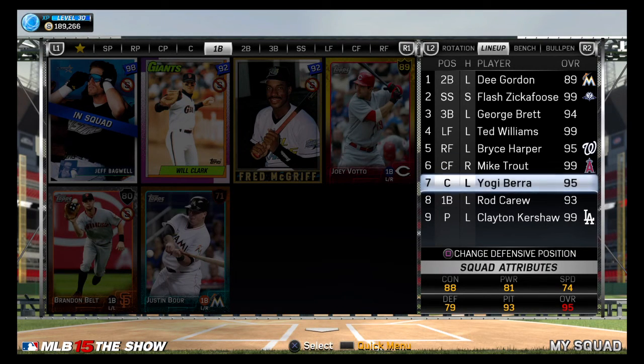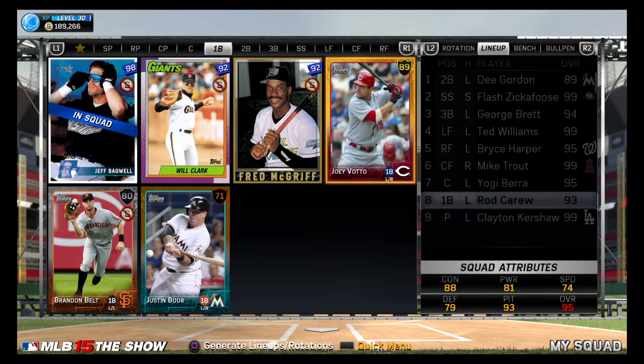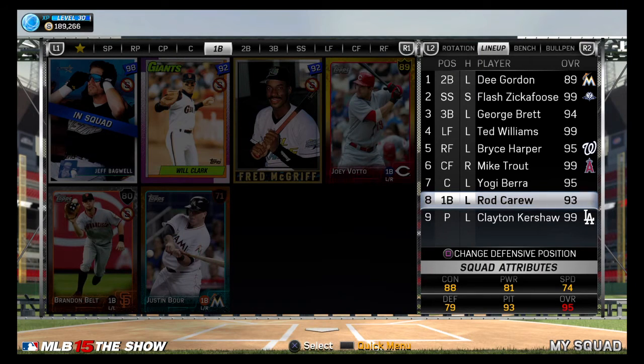Yogi Berra - I probably would use someone like Joe Mauer at catcher instead if I wasn't such a Yankee fan, but I'm a Yankee fan so I gotta use Yogi Berra. And then at first base, we got Rod Carew, but I also use Will Clark and Fred McGriff too at first base. Really depends on my mood - if someone's hitting well I'll leave him in, if they're not I'll switch him out with either Will Clark or Fred McGriff. I just kind of rotate them.